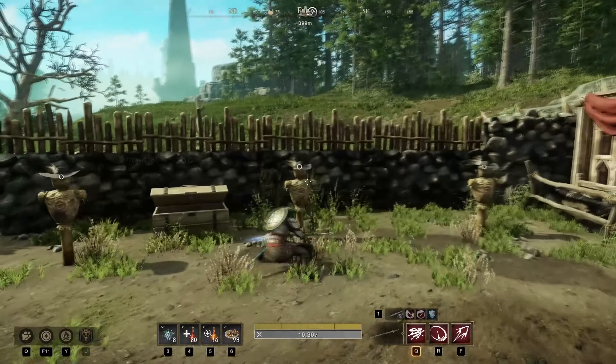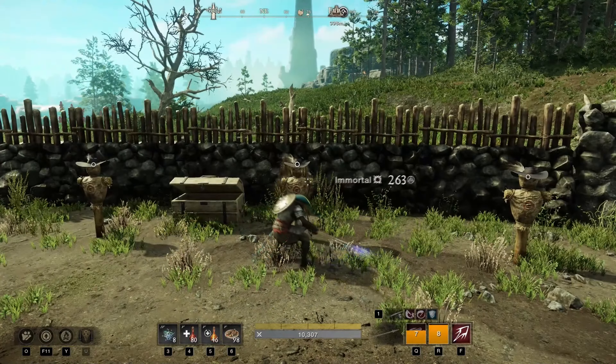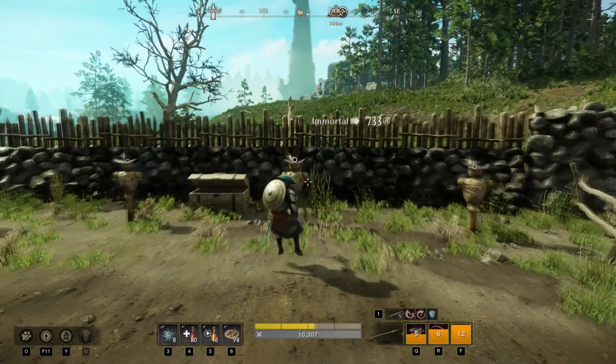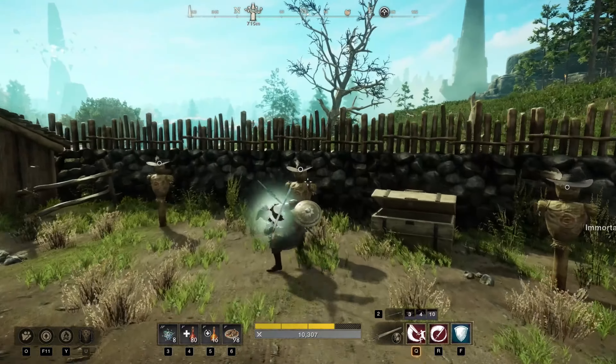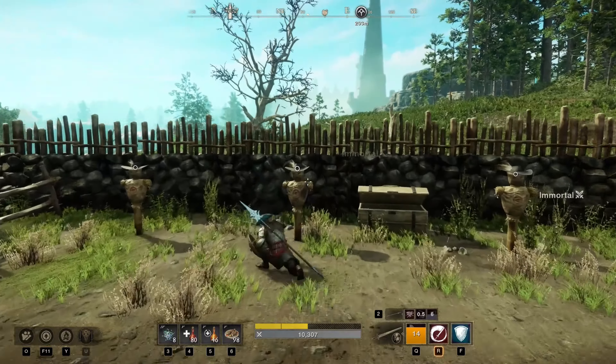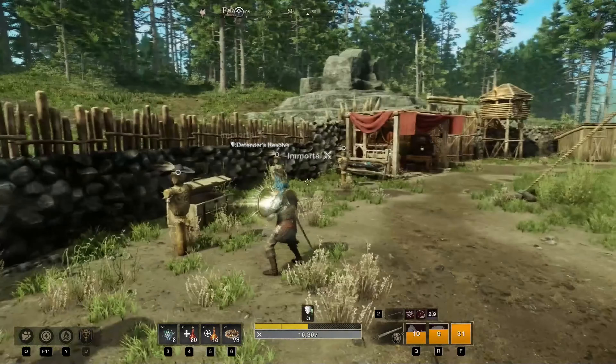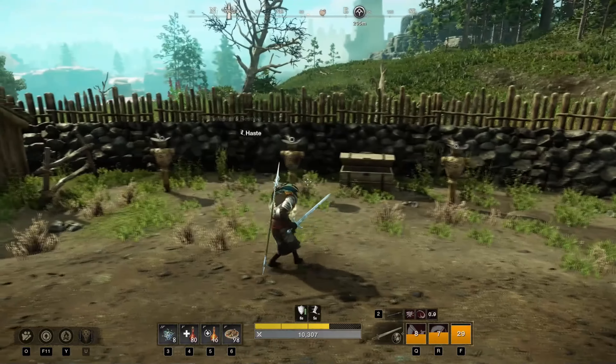Next, let's take a look at another tank build, which is the sword with the spear. This setup has become very popular in the recent updates, as its playstyle is focused on being able to quickly initiate a fight on a single enemy, then put them into a crowd control combination, which then afterwards opens them up for a huge amount of damage opportunity. This build has amazing survivability and can pretty much outrun just about any enemy.